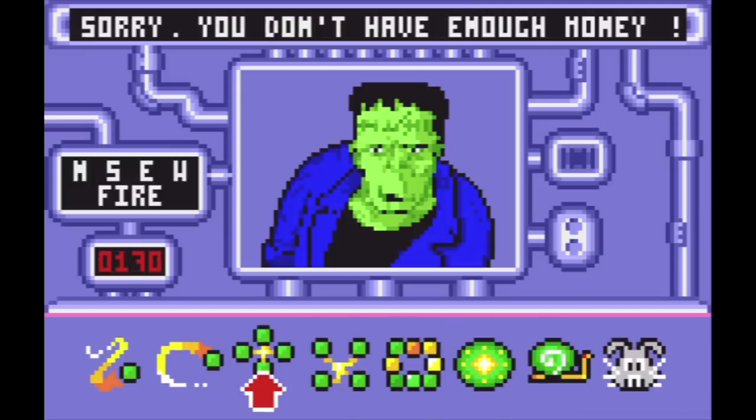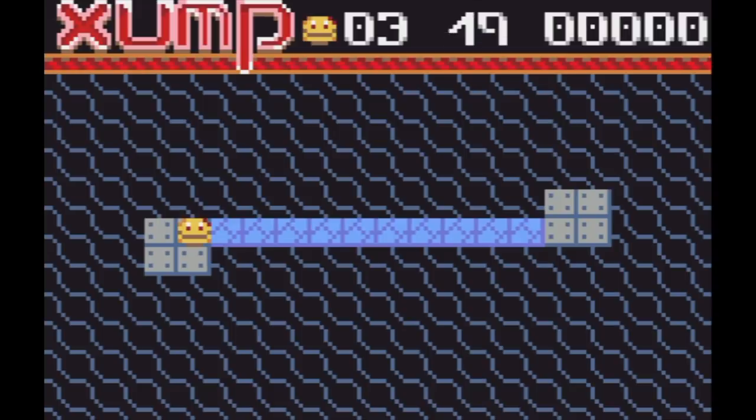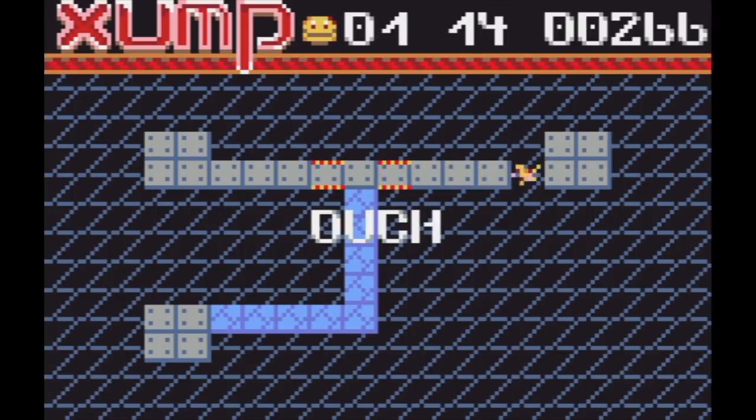Finally, we have Zump: The Final Run. Here you need to get all of the blue blocks, I guess. Then the stage ends, except for this one where I can't get them all or I fall off and die. Obviously I'm missing something, but I'm just not really interested in this one.